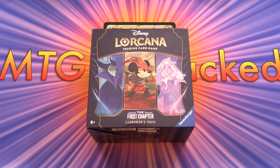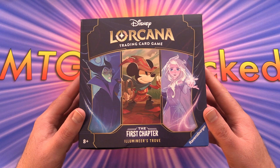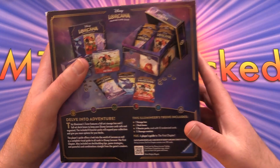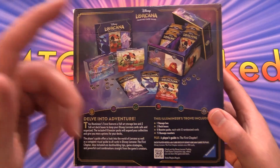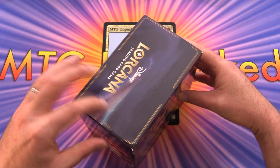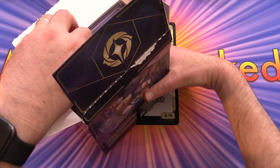Today on MTG Unpacked we're getting stuck into the Disney Lorcana First Chapter Illumineer's Trove. This was released on August 18th along with the booster boxes and starter decks. We get a whole bunch of stuff here — looks awesome — and there's a pull tab on the top, so let's get stuck into it and see what this is all about.